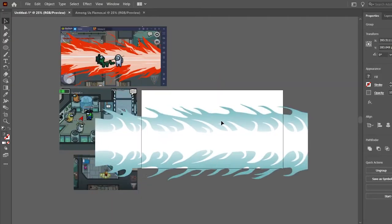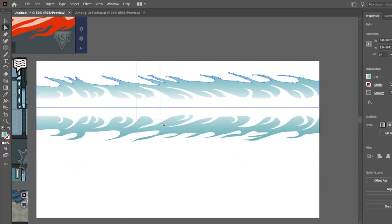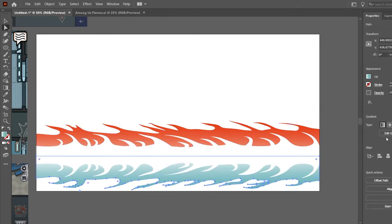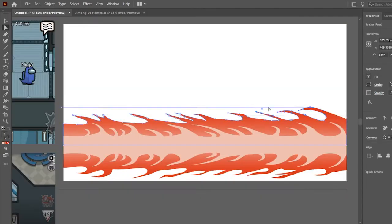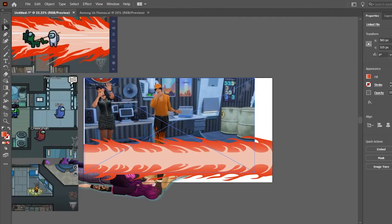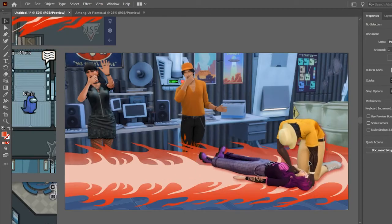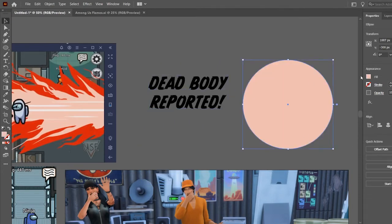The first gameplay image I wanted to make was one where a body is found — basically what kind of screen would you see. This is the dead body reported one, and I spent a lot of time on it — probably the most of all of them — because I really wanted the callout to be dramatic and bold. I used the flame decorations again, this time changing the colors to the ones typically found in the Among Us game. I decided against downloading something like the extreme violence mod to get a dramatic death picture, and just went with a simple image of a character finding the dead body, with some Sims looking shocked and scared in the background.